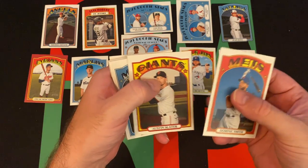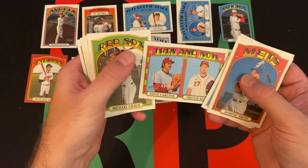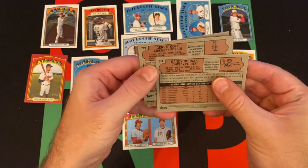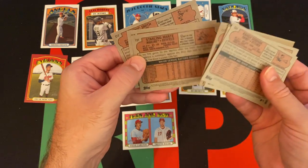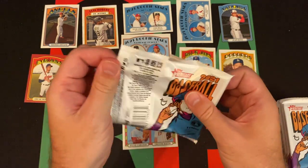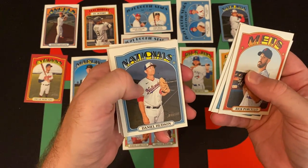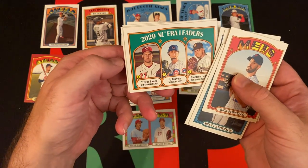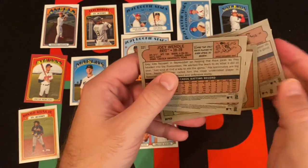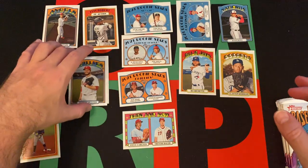Pack four: Dominic Smith, Austin Slater, Starling Marte, Wilson Contreras, a Then and Now insert with Steve Carlton and Trevor Bauer, Michael Chavez, Starling Marte in action, Garrett Cole, and Randy Dobnak. Also: Rick Porcello, Brett Anderson, Eric Thames, Daniel Hudson, Tommy Hunter, NL ERA leaders, Ronald Acuna Jr. in action, JD Davis, and Joey Wendle. Tommy Hunter is a short print — put that with the other short prints.